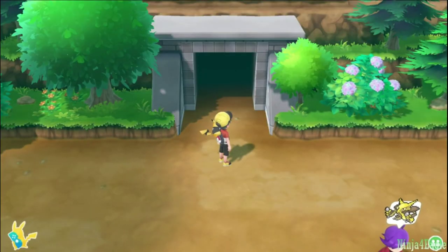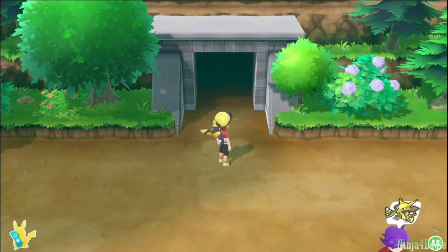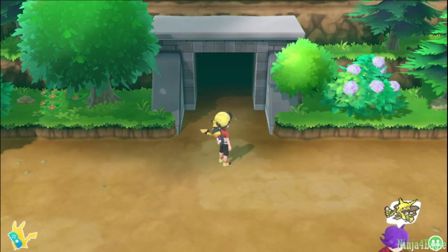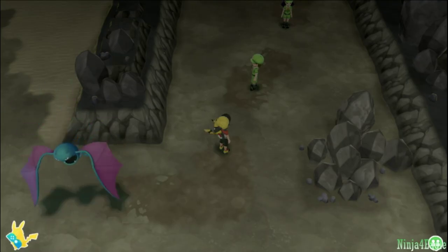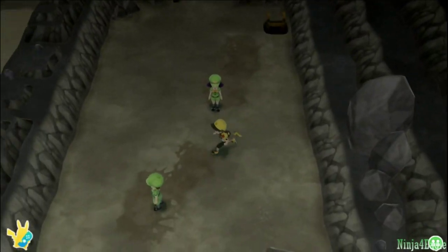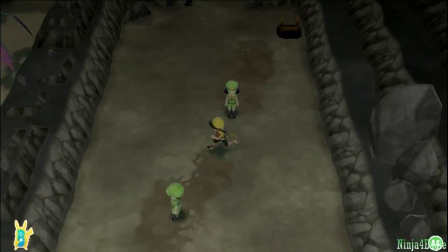Now that you're stocked up on items, the fun part begins — actually chaining the Pokémon you're looking for. For this guide I'm going to be looking for Charmander, which you can find in Rock Tunnel. As you can see I'm at the entrance to Rock Tunnel. Depending on what Pokémon you're after, there can be an extra step in the process, which I'll explain next.